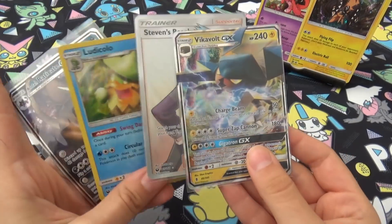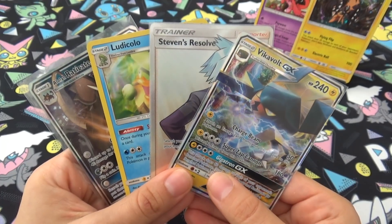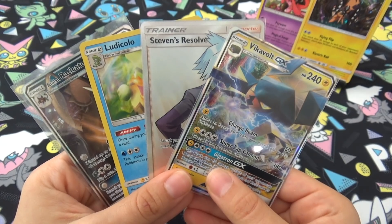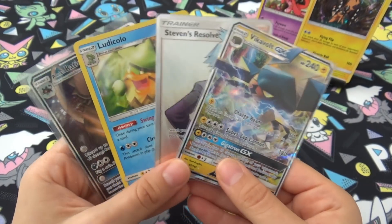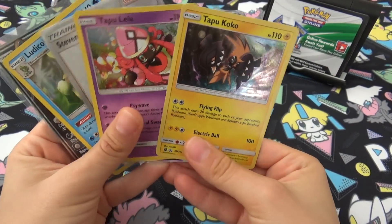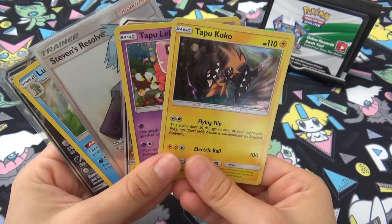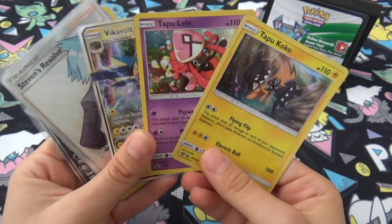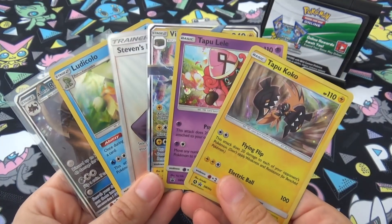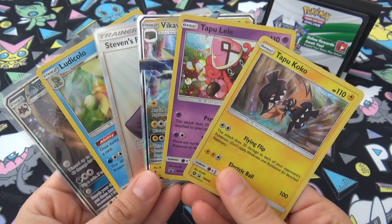You're welcome! Now Joe, if you get a Tapu Lele when you buy these packs I'm going to cry a lot — you'd probably get a Tapu Lele and a Rainbow Tapu Lele. So this was the Tapu Lele and Tapu Koko three-pack blisters. Let me know in the comments if you're going to pick up these packs, and if you have, what did you pull from them? See you guys next time.